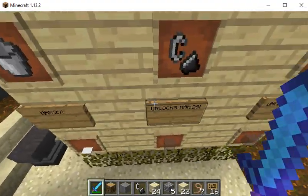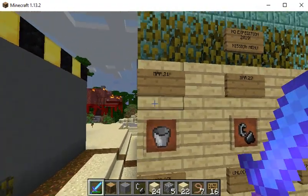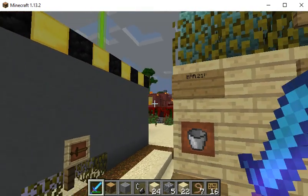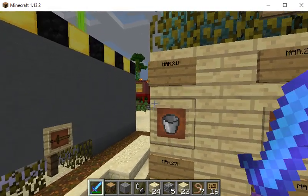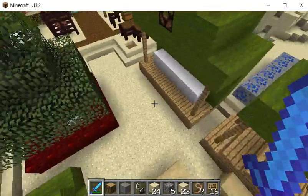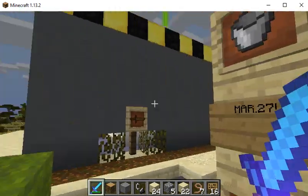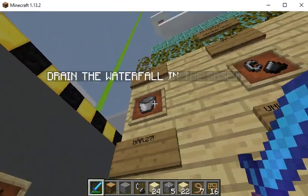There will be two more unlocking - one on the 29th which is tomorrow, and then finally on the 31st the final mission will unlock. Let's look at the March 21st mission first. It says drain the waterfall in the base. Basically all these missions are located right over there in the base, the one I showed you guys last February. That also explains why all this stuff's gone - the fire, the pressure plates, and the lights are all gone. We need to get them back. Let's do the first mission.